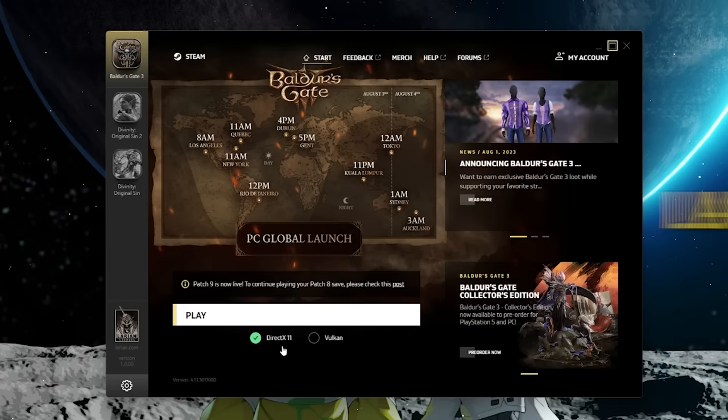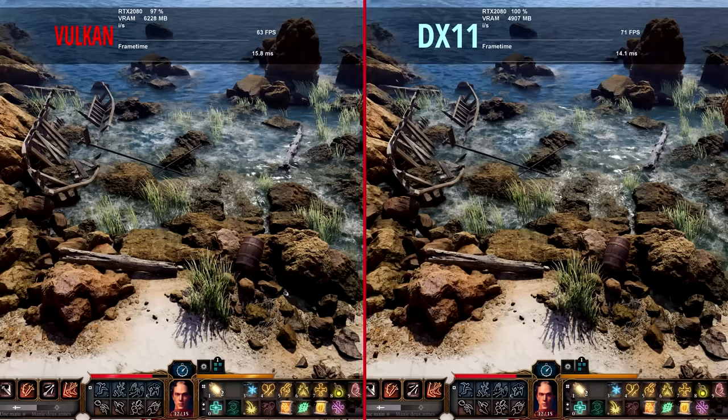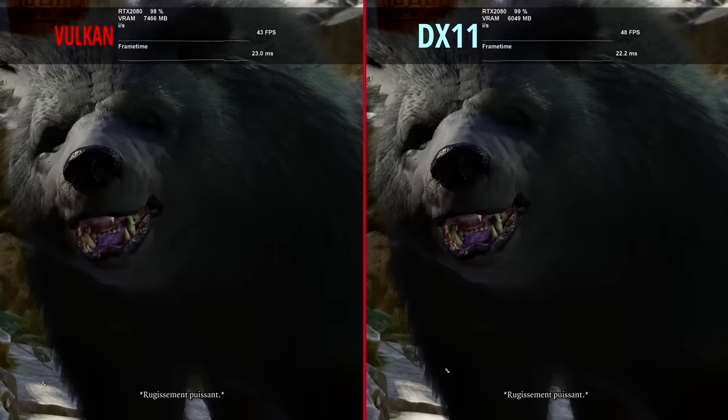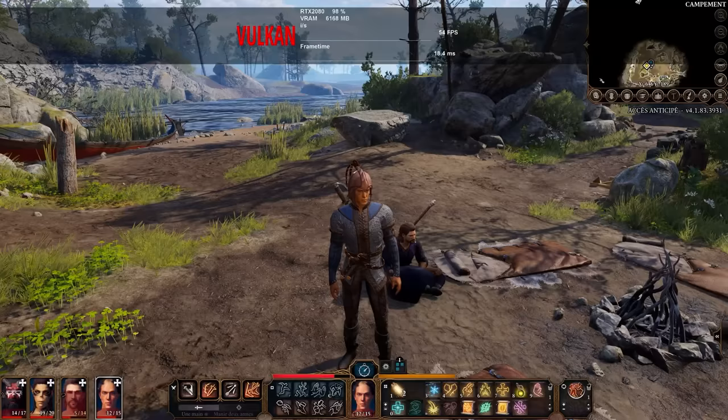For PC players, you're going to arrive at a choice very early on: you'll have to choose between DirectX 11 and Vulkan. The developers initially said Vulkan would be the default option, but they've since removed that language. Vulkan was supposed to be more performant while DirectX was supposed to be more reliable with less crashing. I ran it on DirectX 11 because I didn't want my game crashing, and with a strong PC, performance hasn't been an issue. Basically, try one and if you're having problems, try the other.